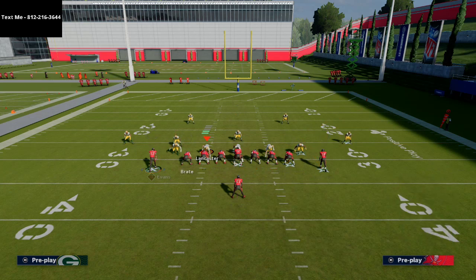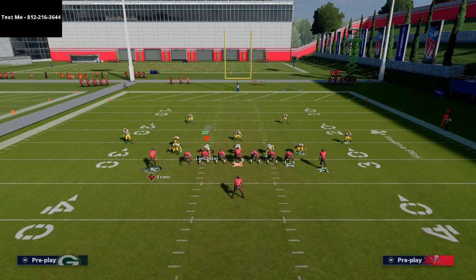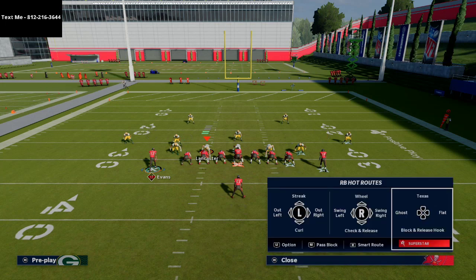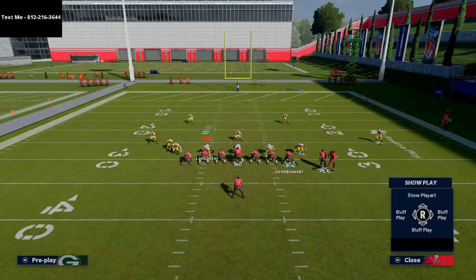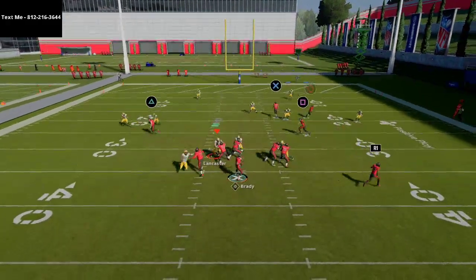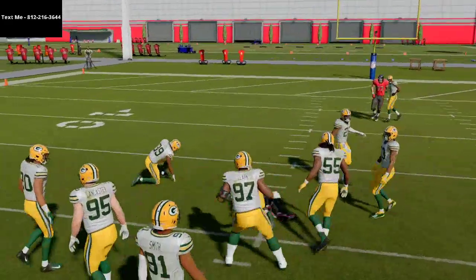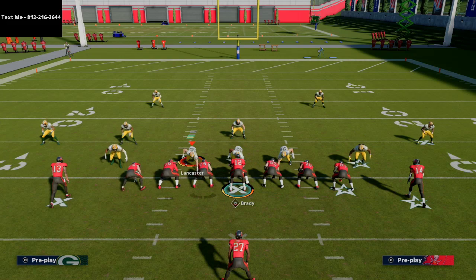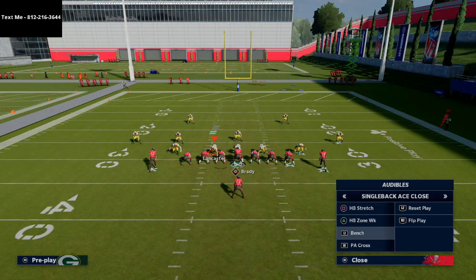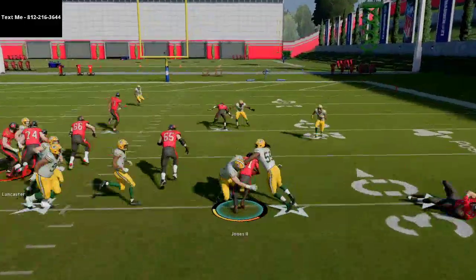Never forget to run something like this concept: take Mike Evans and put him on a slant, put Gronk on a flat, and Jones on a flat route. This is a very good combination — a simple flood to the right with a slant coming back across the middle of the field. That slant is going to get open against most zone and man coverages, and if they account for the slant, you hit them with the flood on the outside.